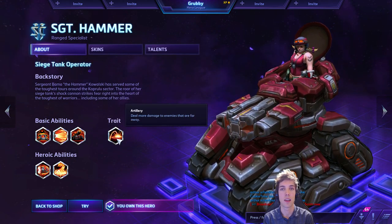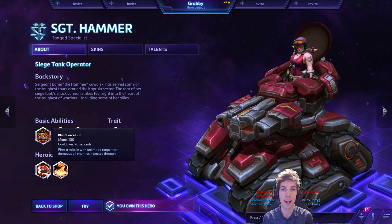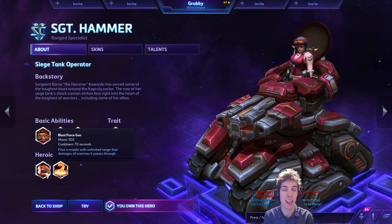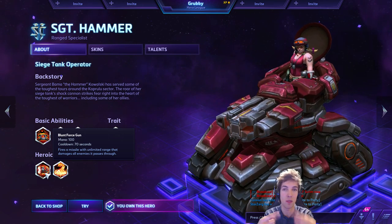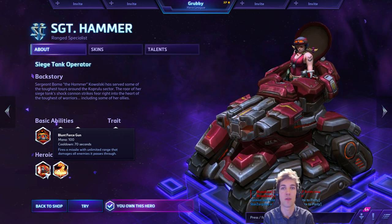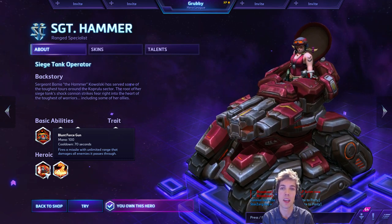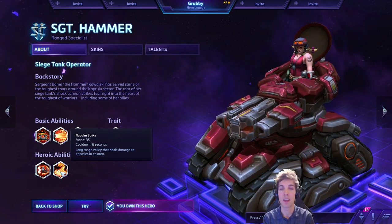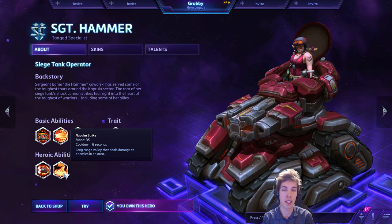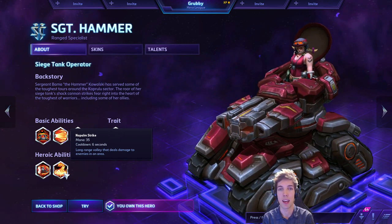Her trait is that enemies further away take 20% extra damage from her. She has two different heroic abilities. Blunt Force Gun has a long cooldown of 70 seconds, a short casting delay, and hits enemies in a line all across the map. At level 20 you can upgrade it to revolve around the planet every 5 seconds, hitting a target every 20 seconds or so due to travel distance. It's good at level 20, but from level 10 to 19 it's not the best. Then there's Napalm Strike — cheap, short cooldown, does about as much damage as a ranged siege attack, and leaves a zone on the ground that deals damage over time. It's very powerful.